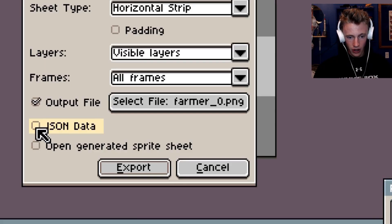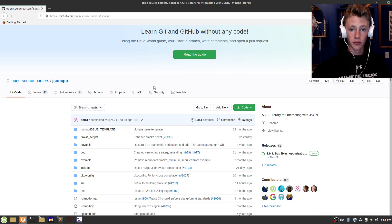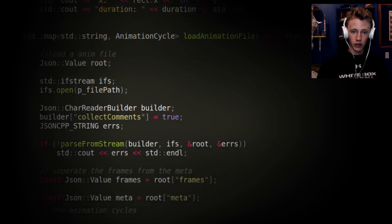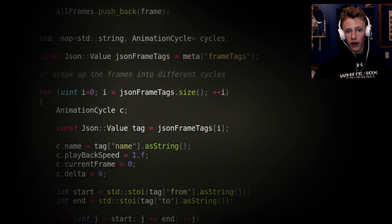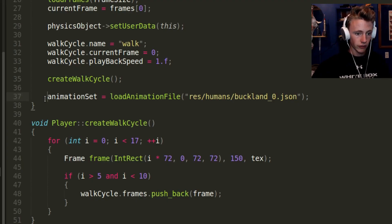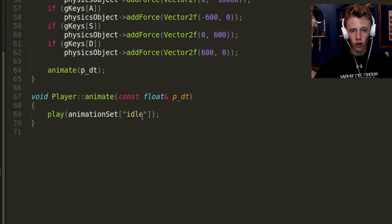LibraSprite offers two types of output. The first is an actual PNG file, which is the texture or the spritesheet. It also quite nicely allows you to output a JSON file of the metadata for all the frames. To plug the JSON file into the code, I downloaded a library called JSON CPP. After that, I wrote a basic function which takes in a file path as a parameter and outputs an array of animation cycles. I simply have to create an animation set, call the function, and then I can play whichever cycle I want.